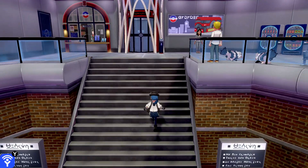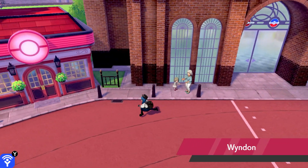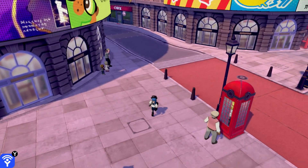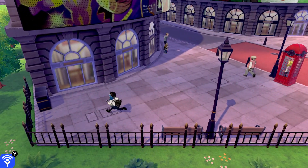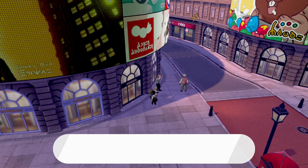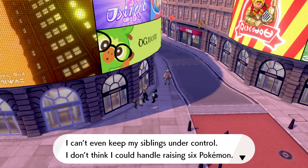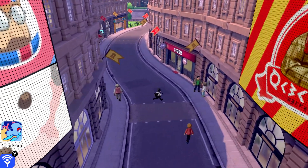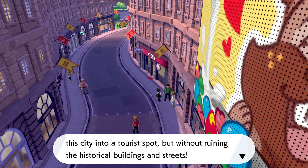I think I'm good here — I just want to look around and get a feel for the place. I always bring up the weather when meeting new people — it's a good conversation starter. Oh, tickets for front row seats in the stadium — yes! A max revive, that's very handy! NPCs discuss how many companies Mr. Rose owns, and how he used his company's power to turn the city into a tourist spot without ruining the historical buildings.